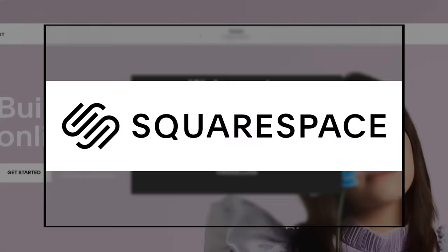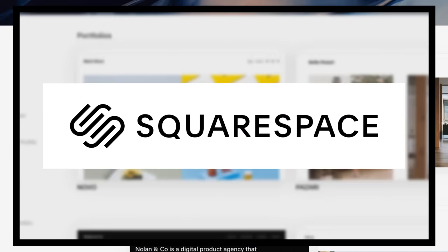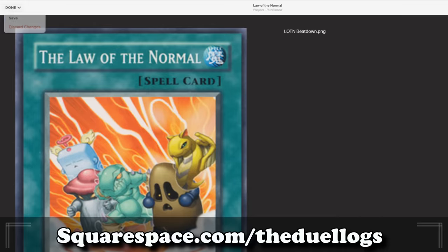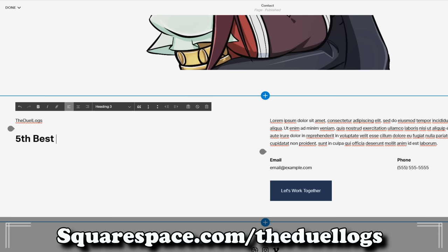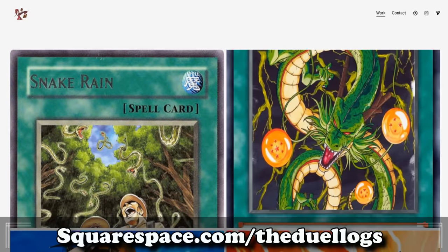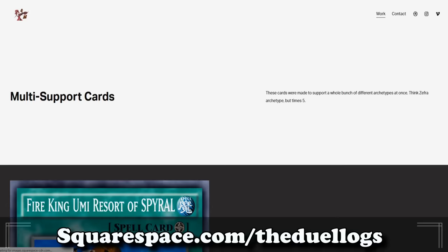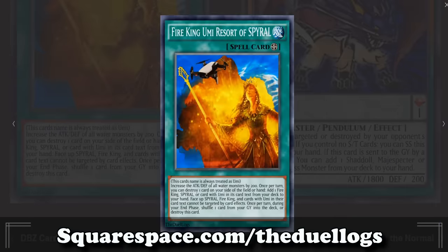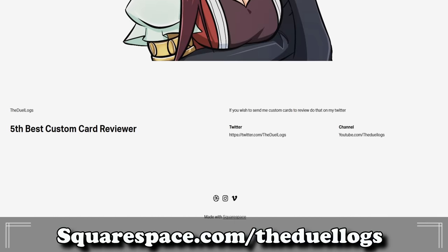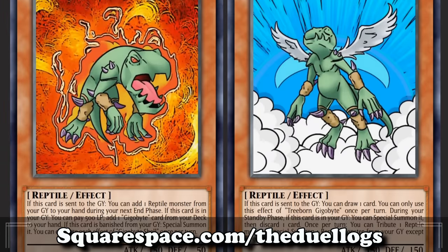Today's video is sponsored by Squarespace, a website that lets you build websites for whatever you might need. Personally I built a website with all of my custom cards to see how easy the process was, and as someone with no experience making websites it was pretty easy. If you're in need of making a professional-looking site, sign up through my link at squarespace.com/theduelogs to save 10% off your first purchase of a website or domain. That's squarespace.com/theduelogs to create your own website today.